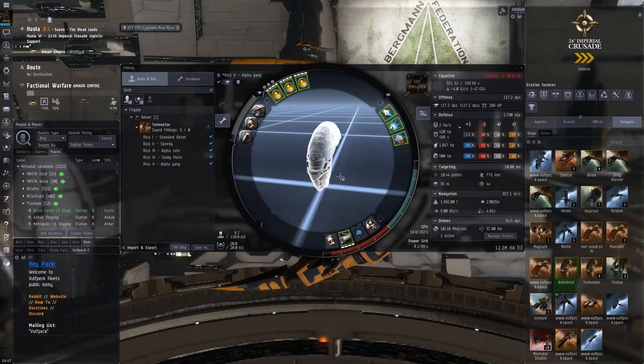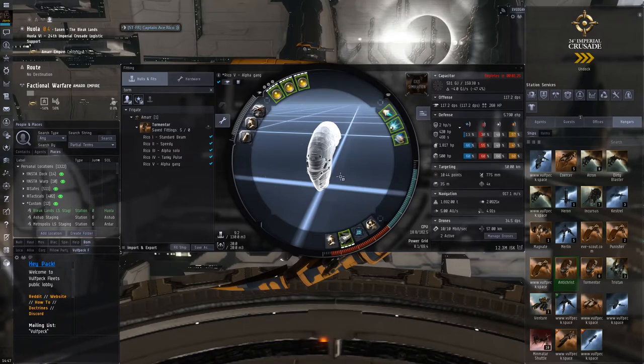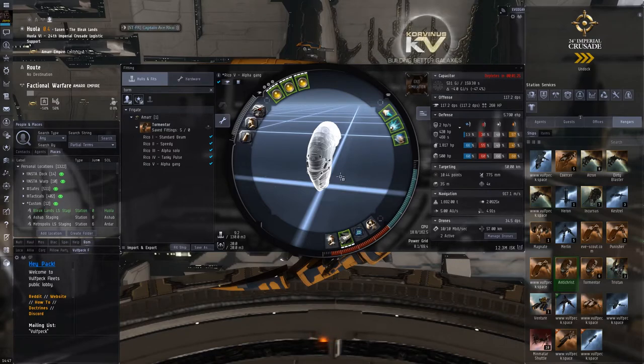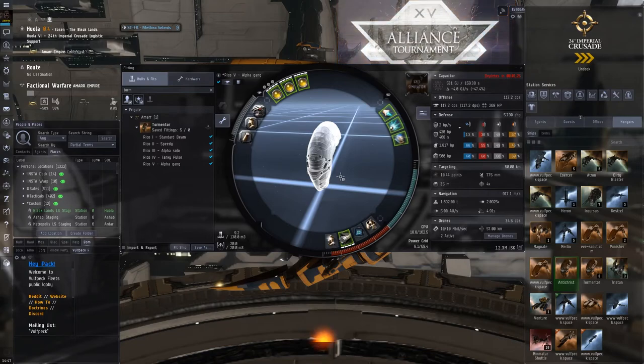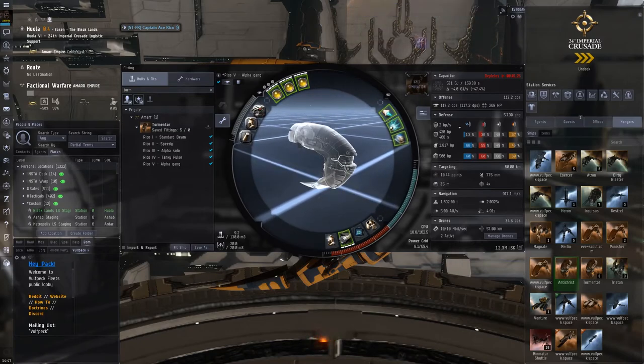Definitely, go ahead, grab a dual-web Tormi, undock, and go take fights. With the dual-web Tormi you can have range control — put both your webs on them, start running away, and basically if you're going to kill it stay and kill it, if you're not get the hell out of there. Anyway, Mathia, thanks heaps for coming on and talking Tormis with us. Thank you very much, Rico. No worries, great to have you on — and thank you very much for watching. From myself and Mathia Salenis, remember as always: fly dangerous.